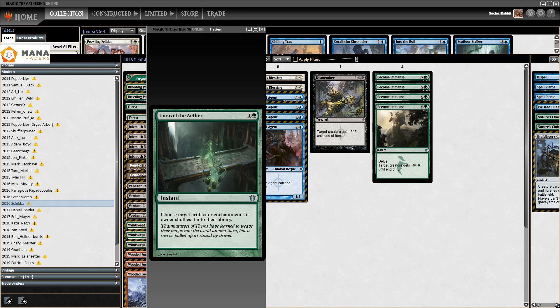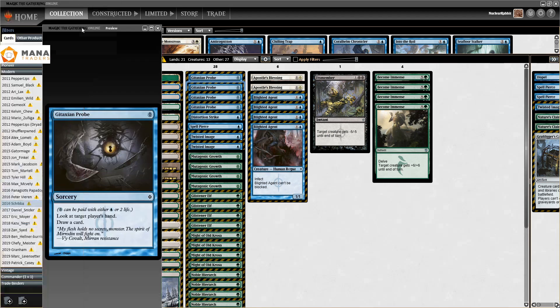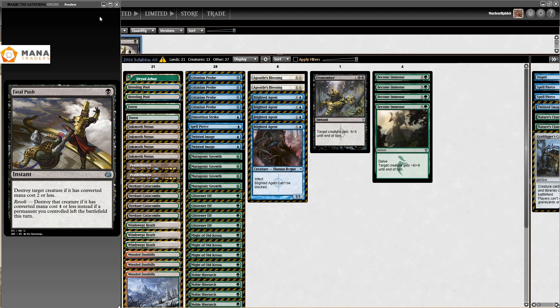Then 2017 happened, and on the 9th of January, disaster struck for Infect — Gitaxian Probe got banned. That was not great for Infect. So you see a lot less of it in 2017. Also in 2017 we got Fatal Push — and Fatal Push is just everything that Infect does not want to see. It's efficient instant-speed removal that just kills the creature with no questions asked. This made it so hard for Infect to be good. What you see is that in 2017 while there definitely were some finishes, there were no really big finishes for Infect.